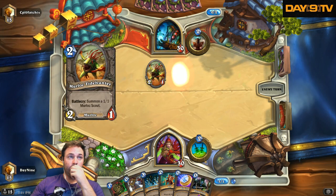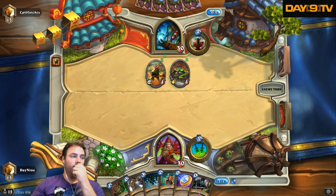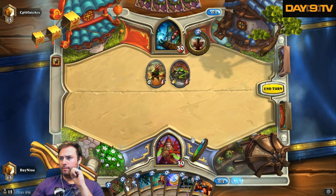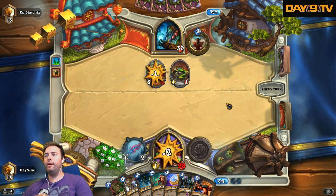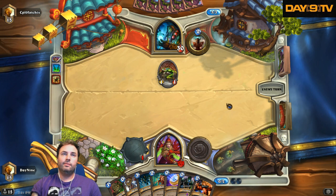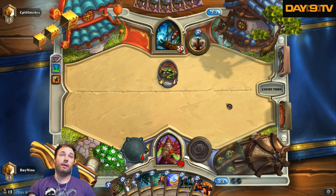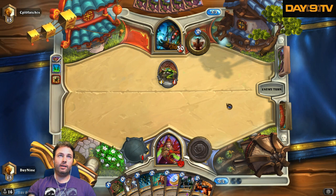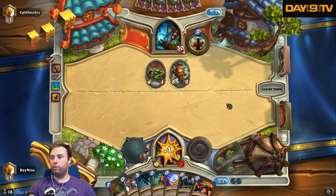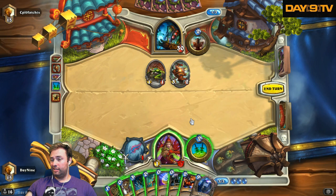We were just doing a playtest before the stream went live. I think what I should do is just accept damage to my face — it looks like it's a Murloc Shaman. I wish there were trading of something in this game. I recognize the joy of it being a collectible card game and not a trading card game, so I'm sort of cool with that component.